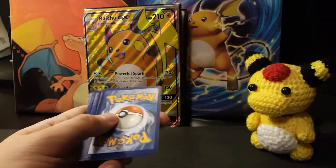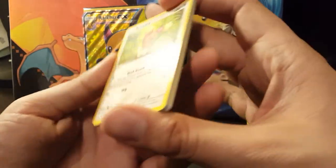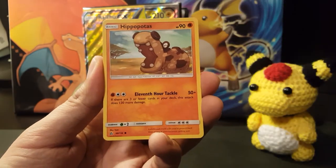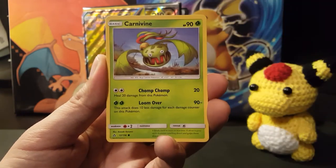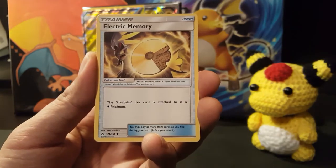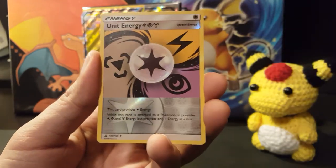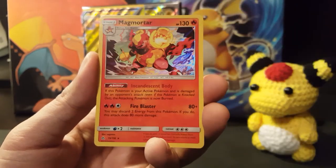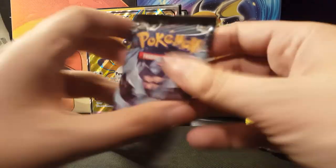I'm still learning the Necrozma versions — I think that's Dawn Wings Necrozma; correct me if I'm wrong. I've been looking at booster boxes for this set and the pull rates are actually pretty solid — I think you get a hit almost one every two packs. Shinx, Carnivine — that's kind of scary. Electric Memory, Looker — draw three cards from the bottom of your deck. Unit Energy is the reverse holo and the rare is a Magmortar. That's cool — two holos! Very rare to get almost straight holos from all the packs.